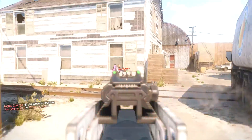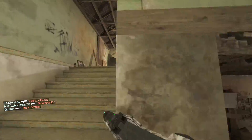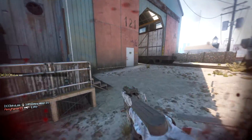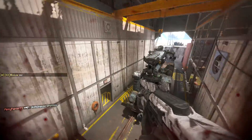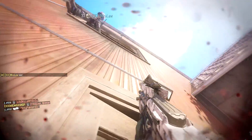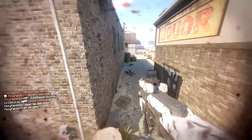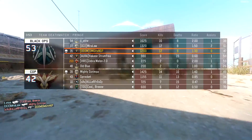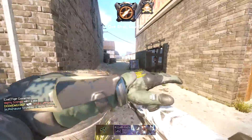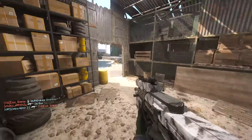Outrider: increased first raise speed, increased ADS speed, increased sprint recovery speed, and increased ammo count from eight to ten. Increased first raise speed means when you're raising up that bow the first time it's quicker. ADS - aim down sights - speed means you're going to be a lot quicker pulling that bow back ready to shoot. Increased ammo count from eight to ten is good for games like TDM, hardpoint, and domination where there are lots of close-quarter engagements and you could be firing rapidly trying to go for that AOE damage.